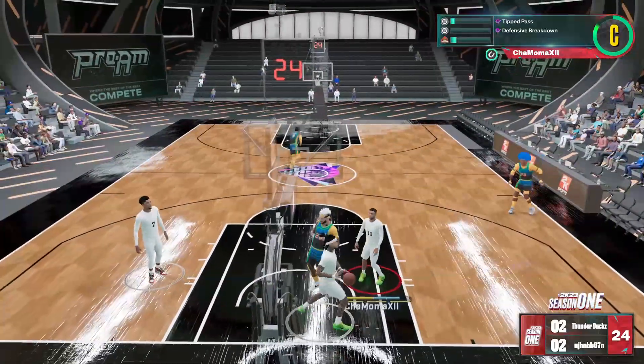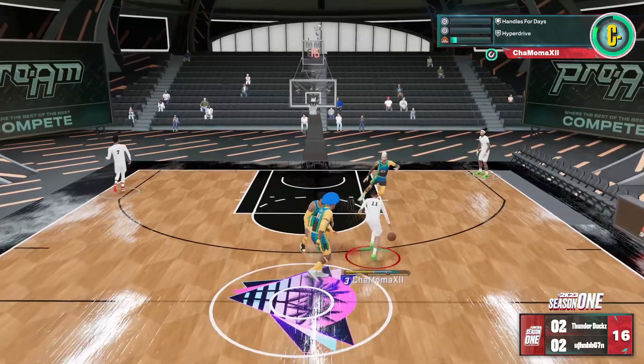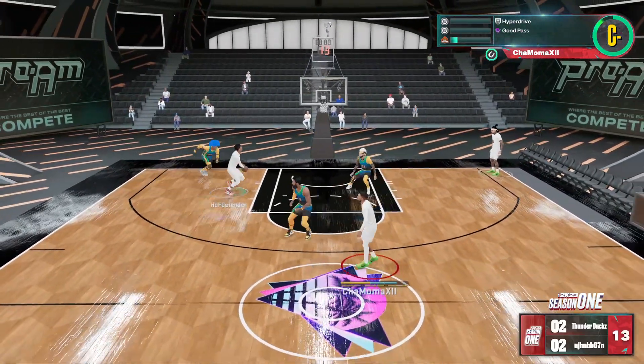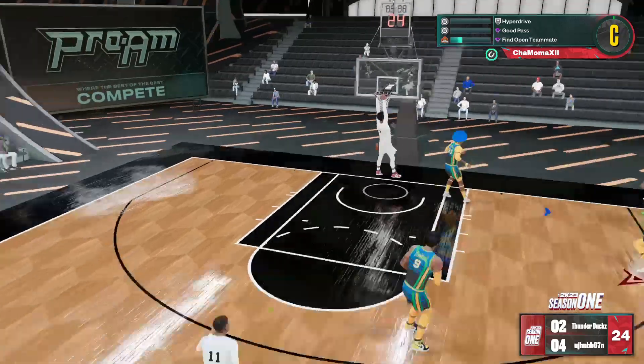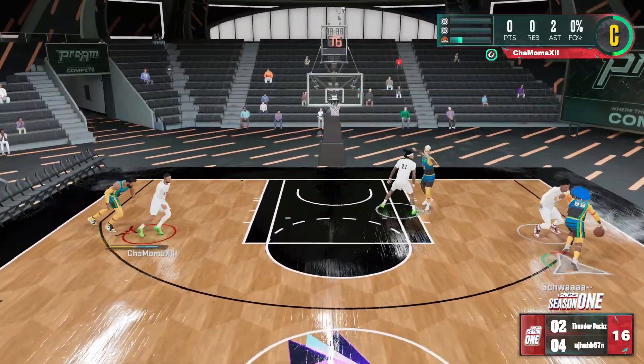I got Interceptor on silver and Pickpocket on gold — whatever — on silver. That's an easy pass in the corner. I really wanted to icon pass him but it takes too much time for me to icon pass. I have to hold the controller in a weird way to icon pass because of my hand injury.